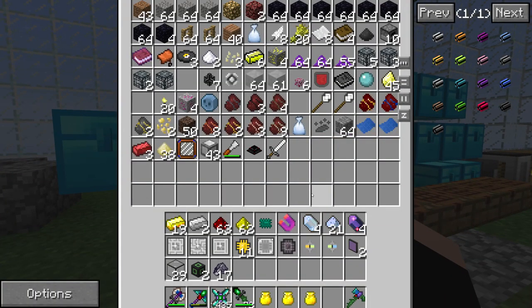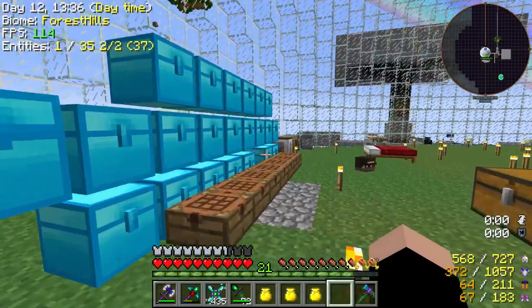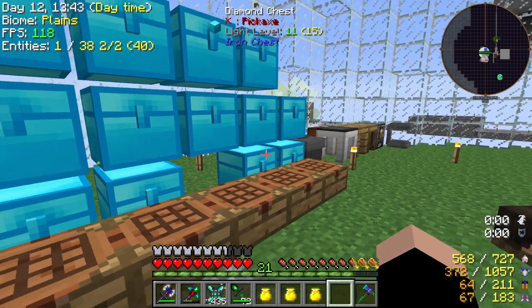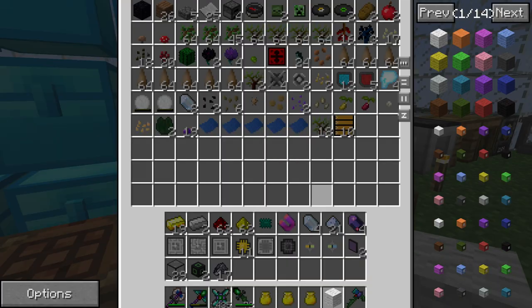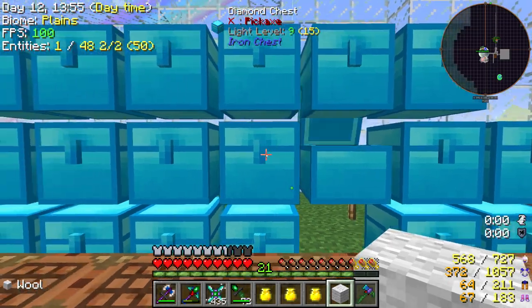This is a lot easier than it was in FTB. I already forgot what I'm looking for — I forgot what I was doing. I think I was making the better sword. I needed the nether star and another nether star, and that's why I was trying to kill that player. And it just decided to kill itself.